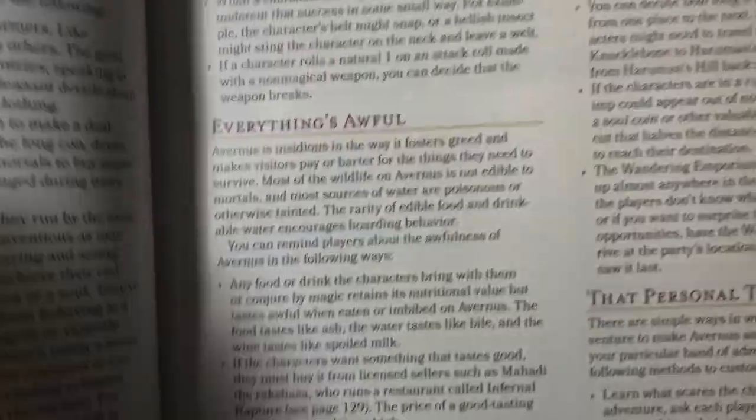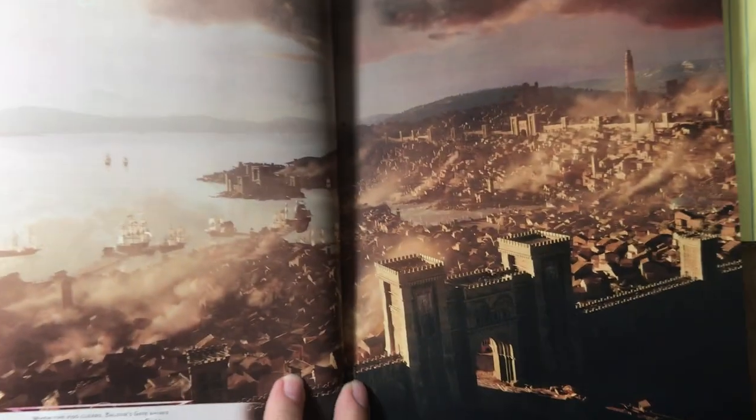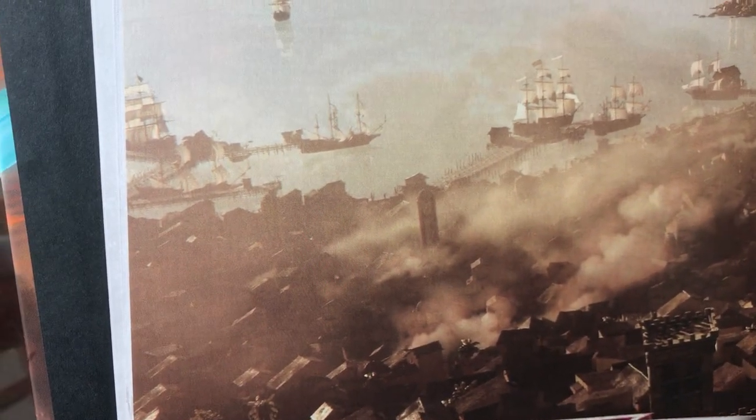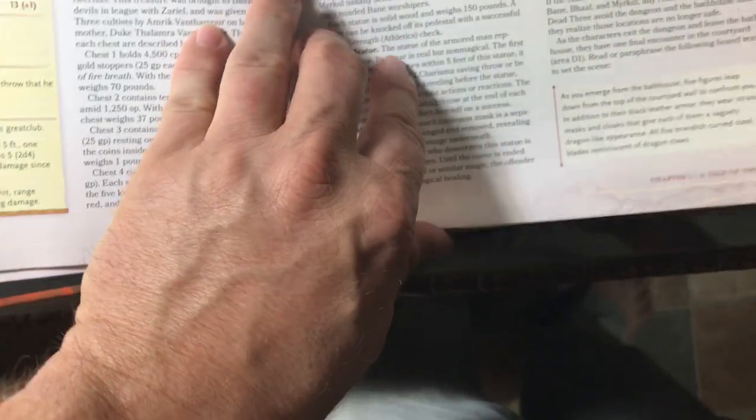There's some background on the adventure and some more artwork. There's a picture here — it says 'when the fog clears, Baldur's Gate shines on the shores of the Chionthar River.' Flipping ahead a bit, there are some NPCs, some art that I've seen in a lot of the books, cultists, and some maps. There's quite a few things here. Even if you're not going to run the adventure from start to finish, you can definitely use a lot of this material.